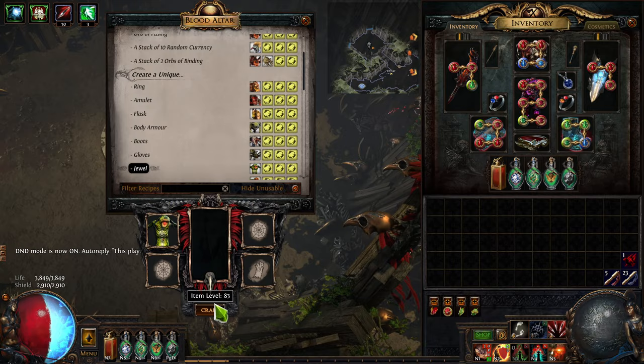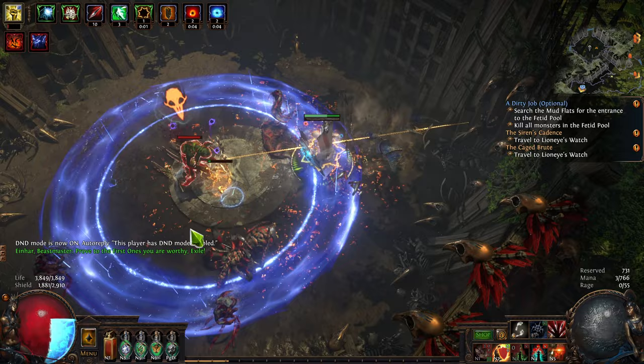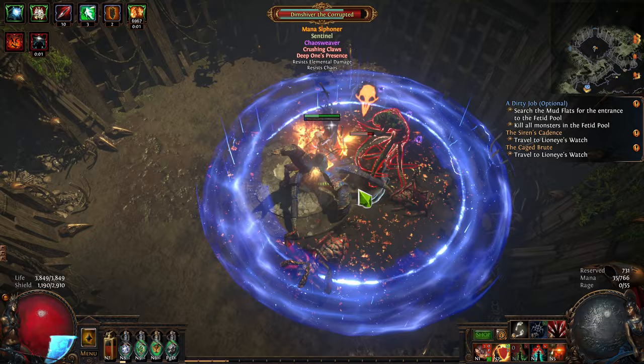So, let's do a little bit of a live demonstration with a melee build — my Shield Crush Trickster — against a Mana Siphoner Beast. Now, initially, if you try to stay at medium range, within that scary blue Righteous Fire-looking ring, you will take a lot of damage.